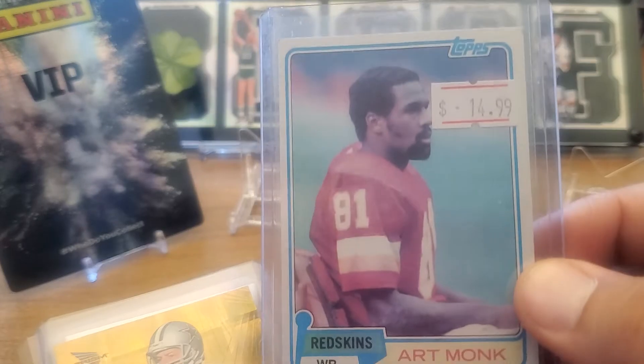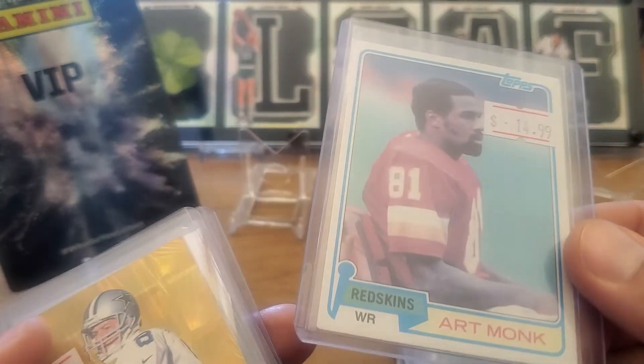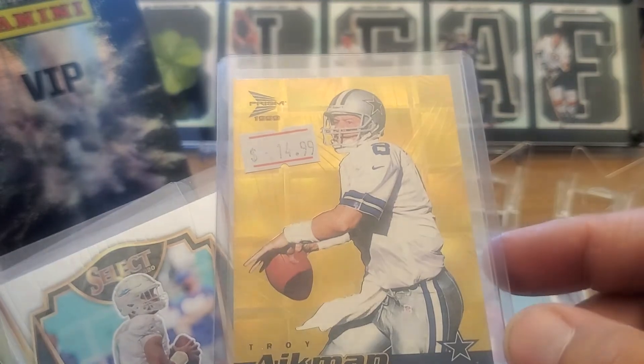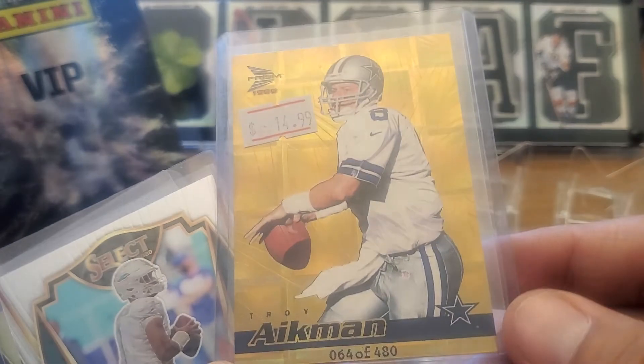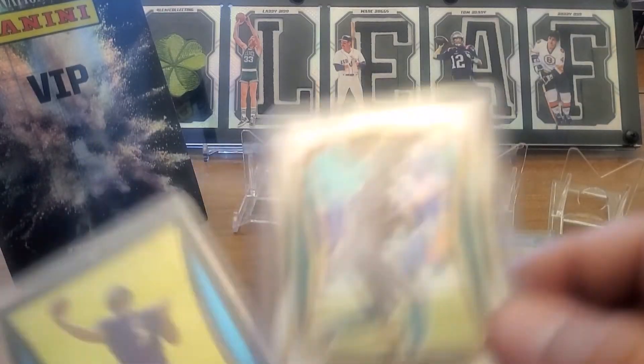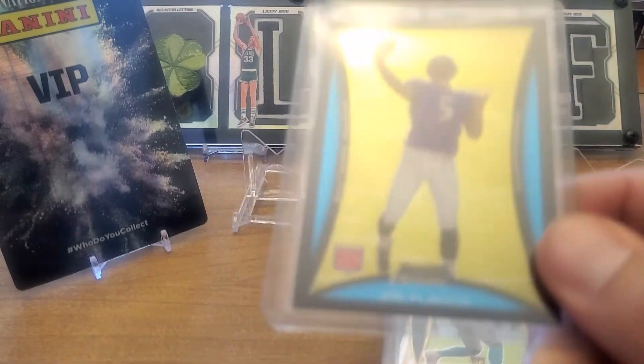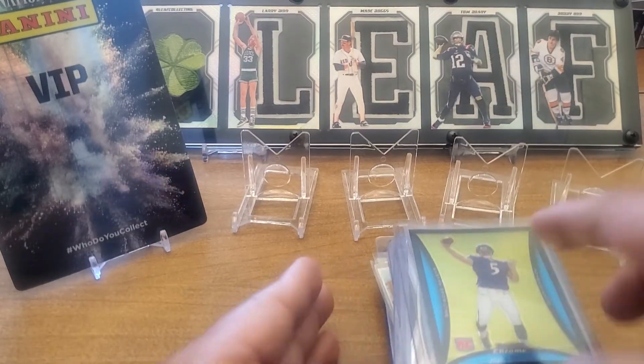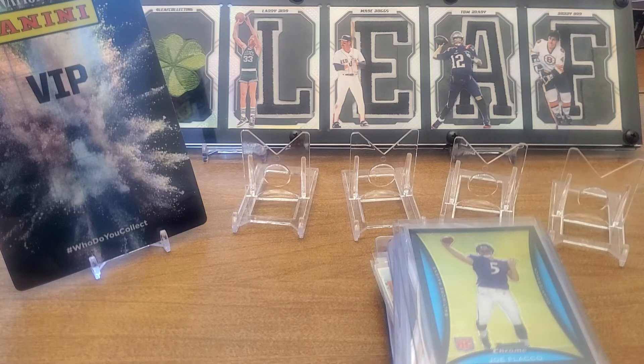Art Monk — how is this even in here? I'm pretty sure that's an Art Monk rookie, in really good shape, for a buck. Troy Aikman numbered out of 480 — these were tough pulls, the 1999 Prisms. Somebody was trying to sell it for $15 and it was in the dollar box. I took a chance on a Joe Flacco rookie — Tops Chrome Joe Flacco rookie. Why not for a buck? That's the kind of stuff I get. Anyway, there's a little pile from the dollar bin — we'll do part two in the next video. Be looking for more from the National — probably another five or six parts coming. Don't forget to collect to connect and have an awesome day!